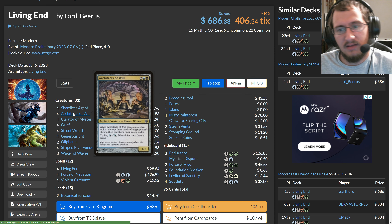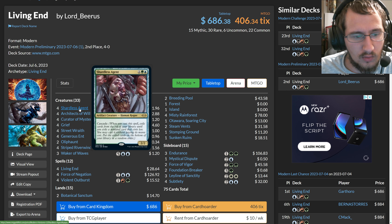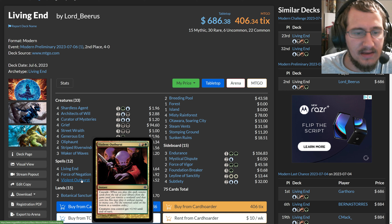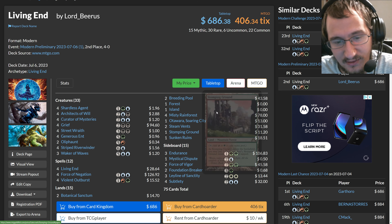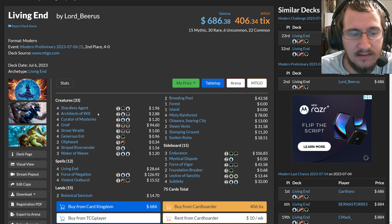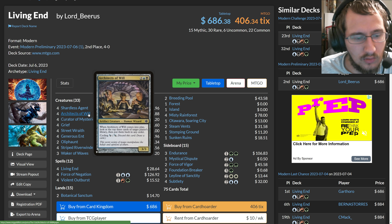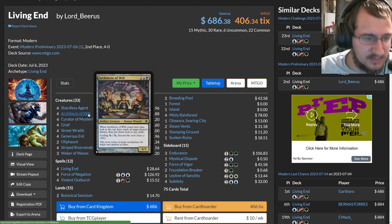In most combo decks you want to keep a Shardless Agent or a Violent Outburst in hand. This deck actually allows you to keep hands that are maybe one or two lands, and you're playing 15 lands so it's very rare to have two lands in hand. You keep those one or two land hands, cycle creatures into the graveyard, and eventually you'll draw your Violent Outburst or Shardless Agent and cascade from there, picking up some lands along the way.